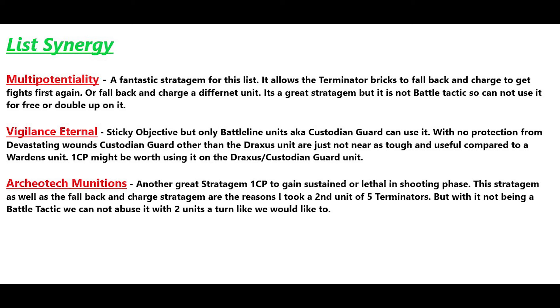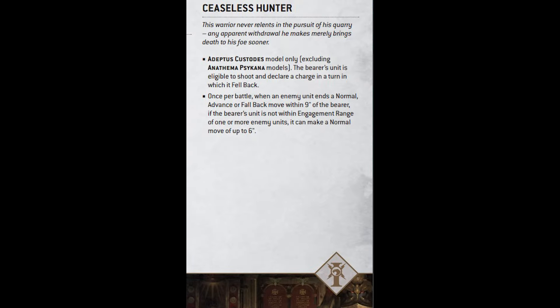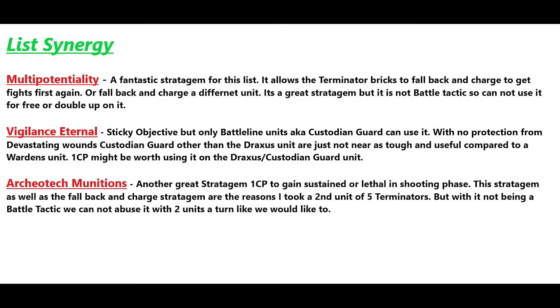Multi-Potentiality is a fantastic stratagem — fall back, shoot, and charge for one CP. You can't go wrong with that. It's great for your big Terminator bricks. We used to need an enhancement from the index to fall back and charge, but now for one CP we can do it. It's great so you don't have to worry about your Terminators getting stuck in combat. It's not a battle tactic though, so you can't use it for free or double up on it.